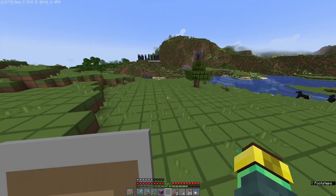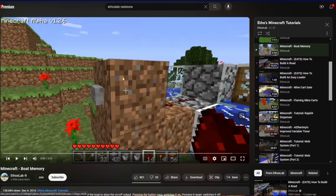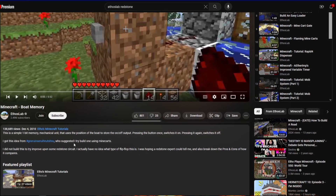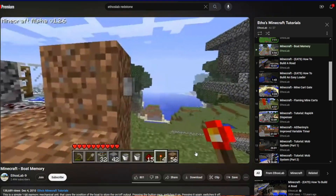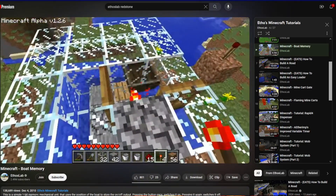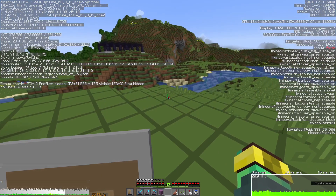Now I'm going to gush over some of the contraptions made pre-piston. Look at all these tutorials he makes, all during alpha before the piston was even a thing — it's insane. It's just a one-bit memory where a button turns on and pressing it again turns it off. He did it using boats. What the — that's so genius. It can't look any more stone-age than that.